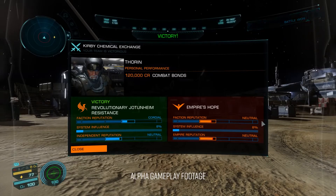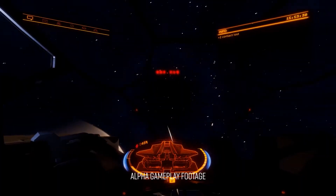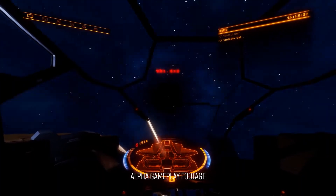Returning from a Conflict Zone is as easy as how you arrive — either via your ship or SRV, or simply recall the Frontline Solutions dropship and head back to the planet or starport you came from.